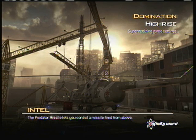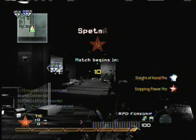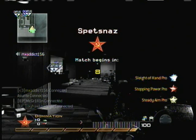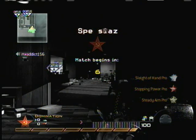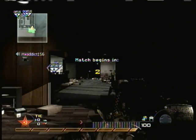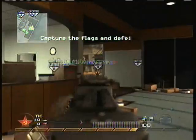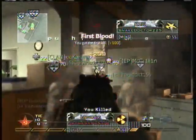Hello everybody, my gamertag is Snake Doctor 225. I'm going to bring you a quick commentary on the map High Rise. I'm using an RPD with G-18s akimbo, claymore, Sleight of Hand, Stopping Power, and Steady Aim. Right here I get a nice little triple kill spawn kill.